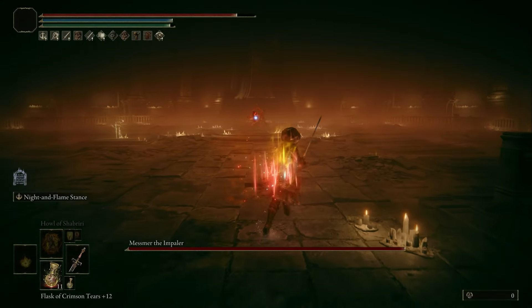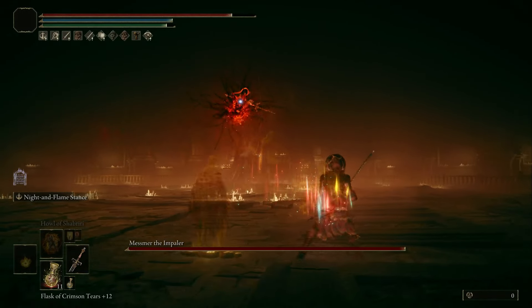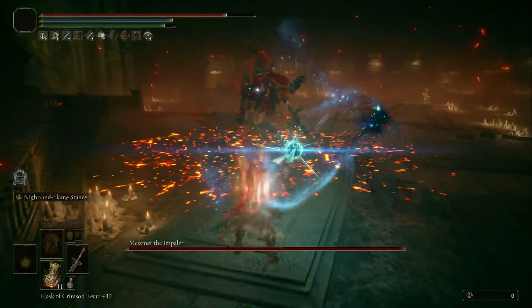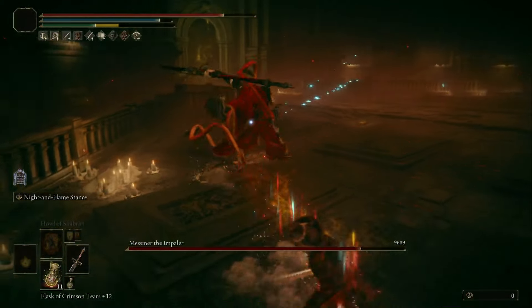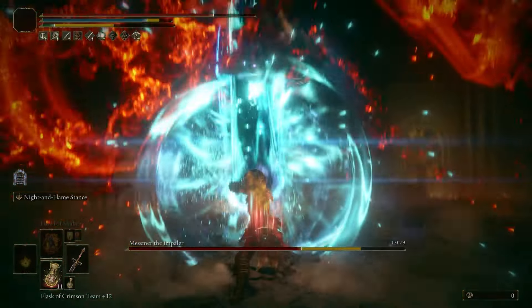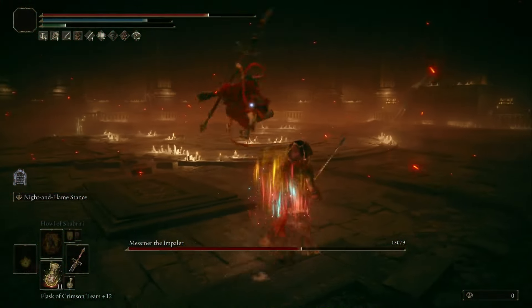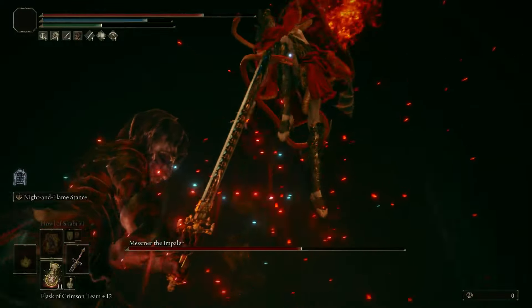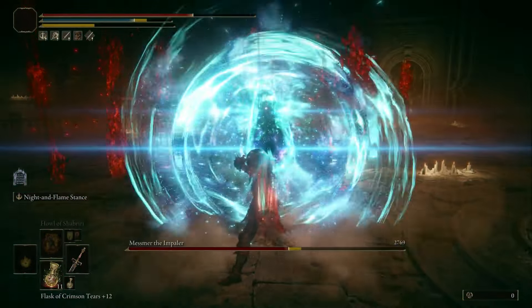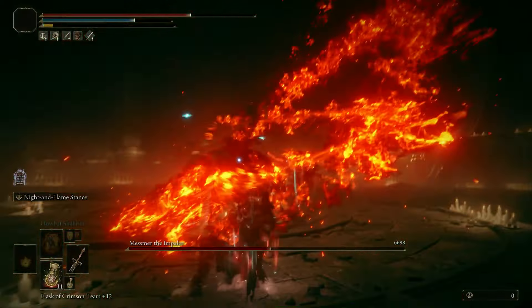And then we get the sword out and we start laying into Mesmer. It does take a little bit of time for you to cast this, so it's not super fast, but look at how much damage that does. Also just to let you guys know, this is on new game plus 6 or 7, so the fact that it's still doing this much damage is kind of insane. But as long as you know where the enemy's gaps are, you can easily just murder them with this weapon.